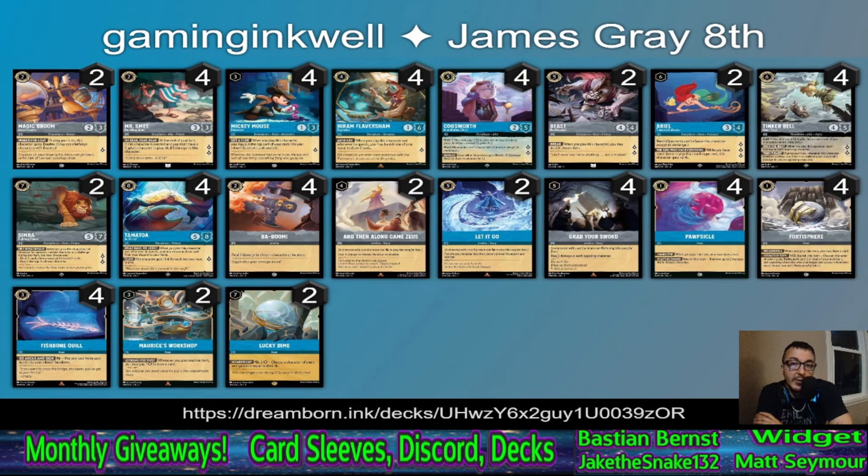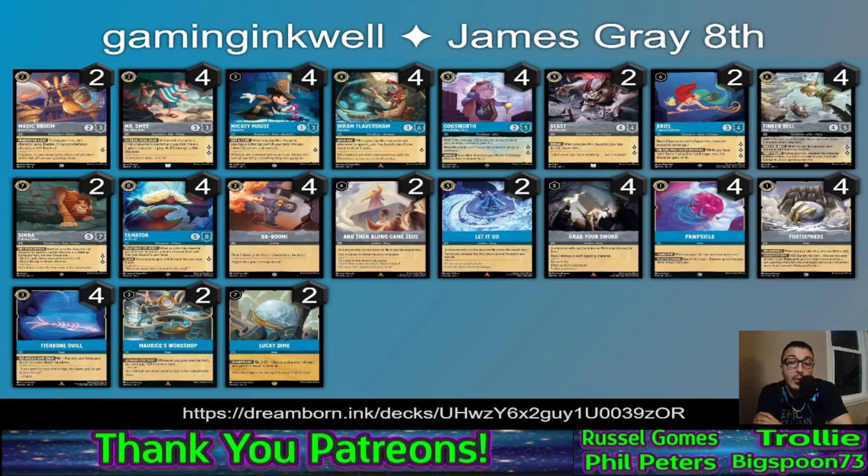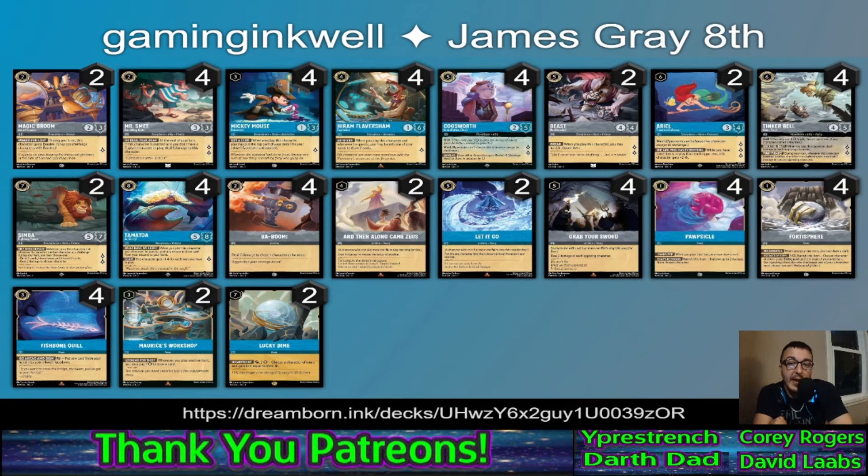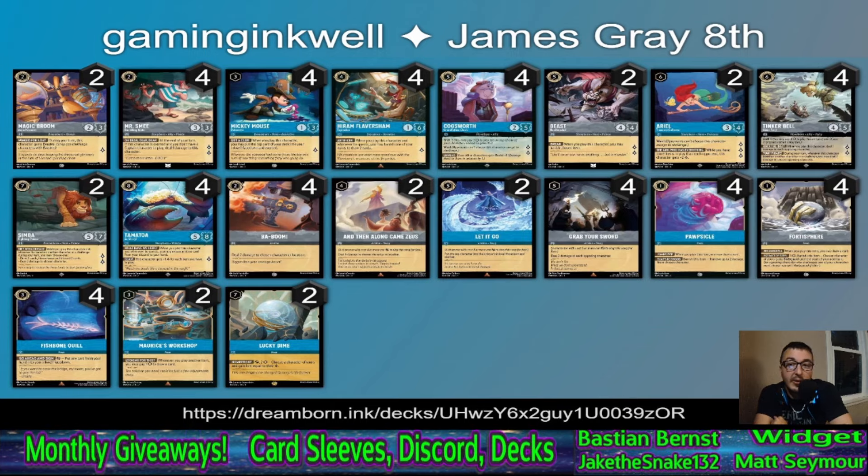For item removal they went with Beast Hard-Headed as a two-of — the four-four-five character who quests for two — over something like Aladdin for recurring destruction or Benja, the cheaper on-play option, because two strength in this format just loses to a lot of other cards whereas four strength does not. When you do your normal curve and ramp, hitting that five ink by turn four and playing him is right on par, so Beast makes a lot of sense. No Bells, but we are playing Ariel as one of our five-questers.